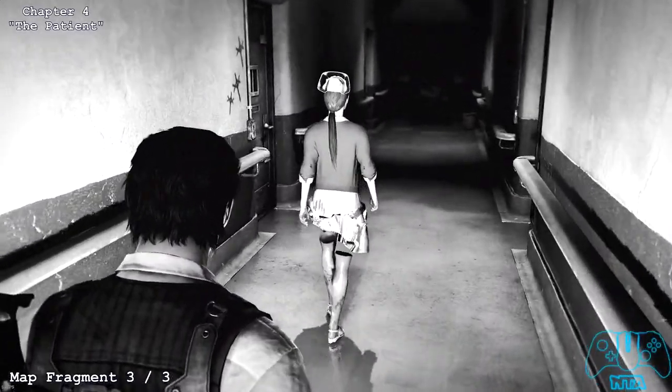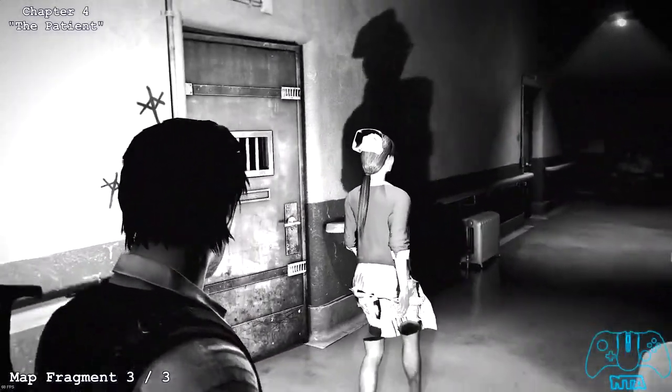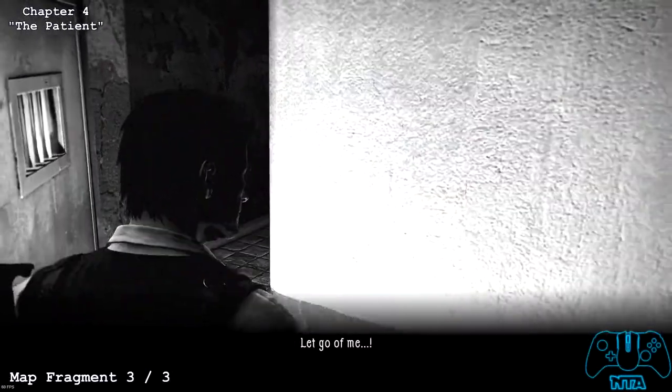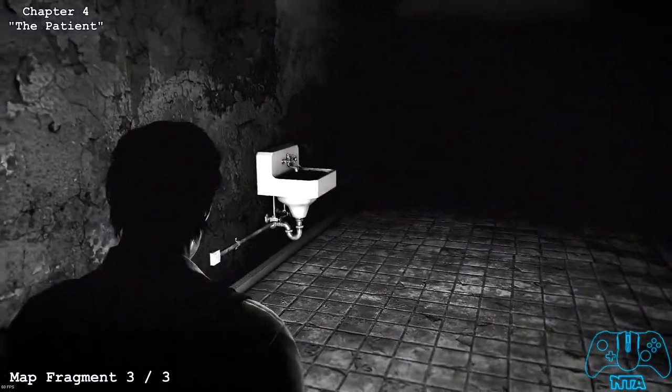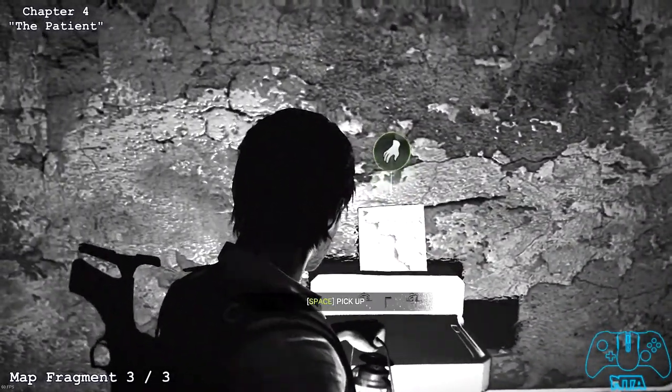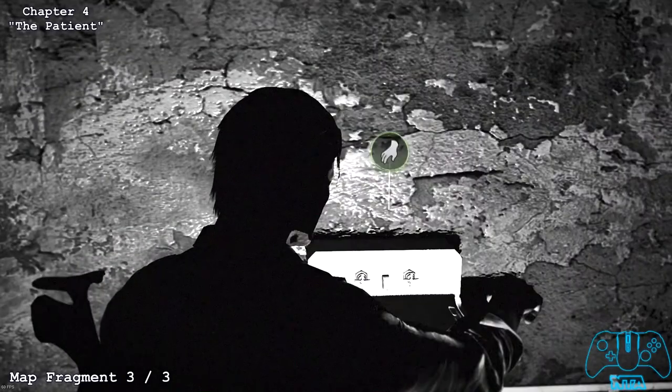Once you go close to her, a door to the left of her will open. As soon as you enter, you will find the next map fragment when the screen flashes or does some sort of effect. You will find it on top of the sink.